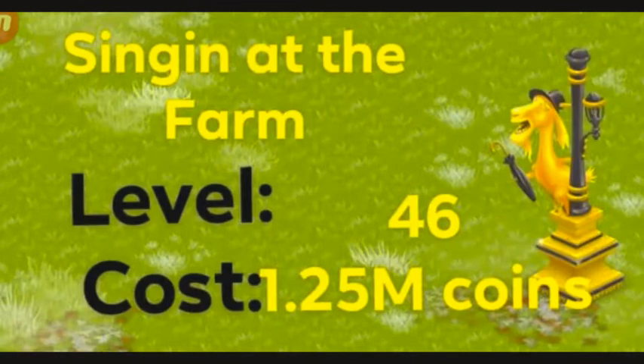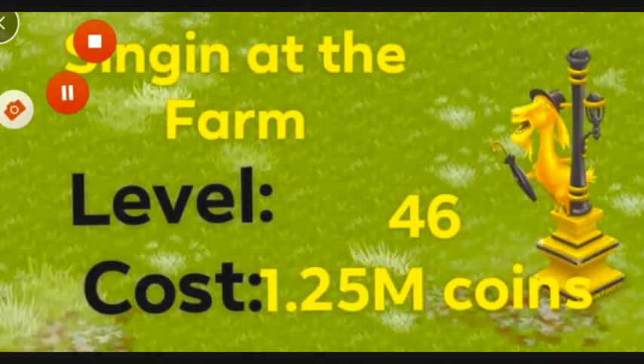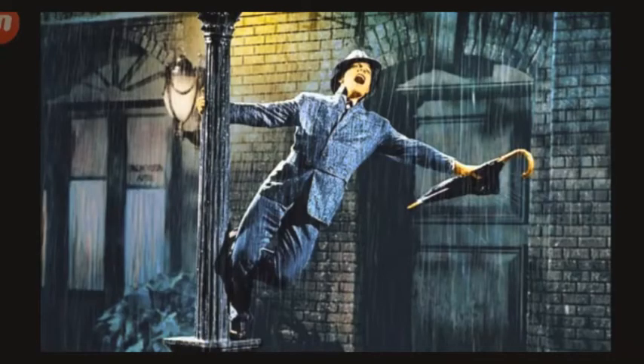Let's talk about the Singing at the Farm decoration. It unlocks at level 46 and it's going to cost you 1.25 million coins. If you're going to buy more than one, the cost is definitely going to increase. This is my favorite decoration that you can buy with coins. You guys can see there's a goat wearing a hat, holding an umbrella, and it's singing. Did you guys know the interesting story behind this? The Singing at the Farm was actually inspired by the 1952 romantic musical film Singin' in the Rain, starring Gene Kelly and Debbie Reynolds. Interesting, isn't it?